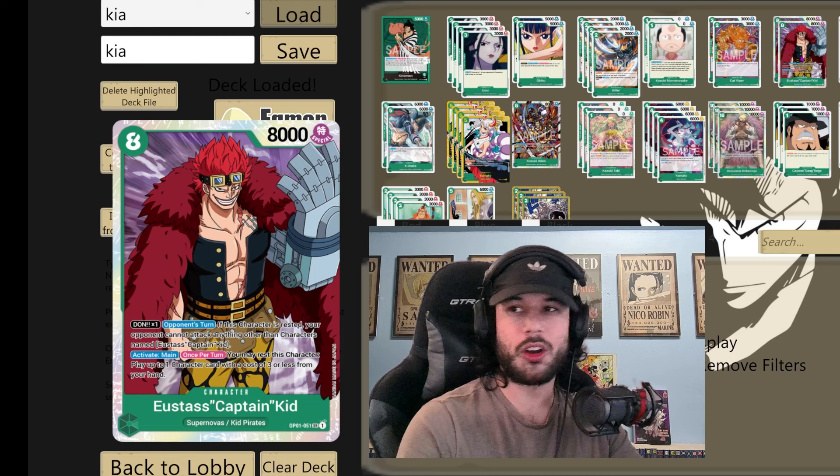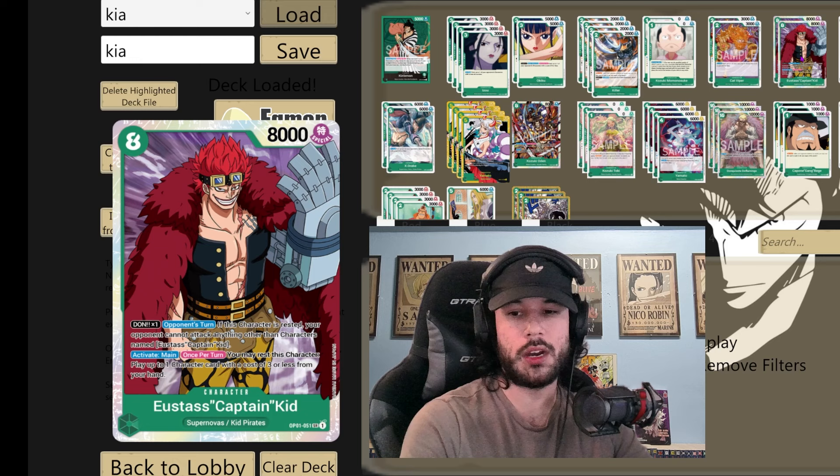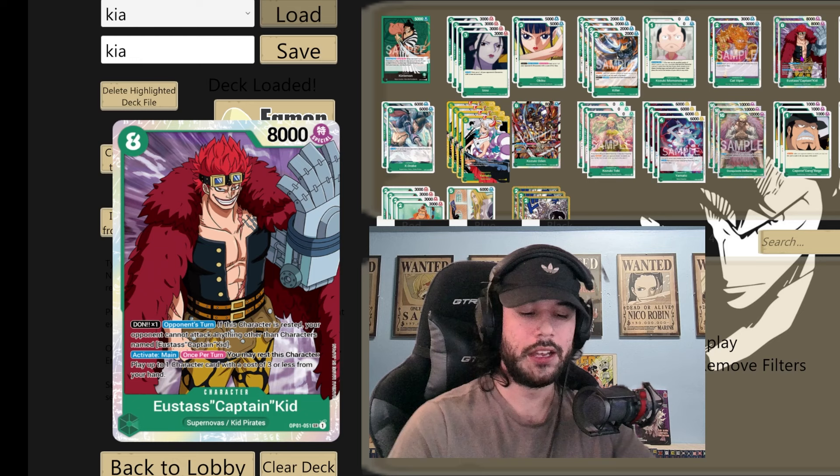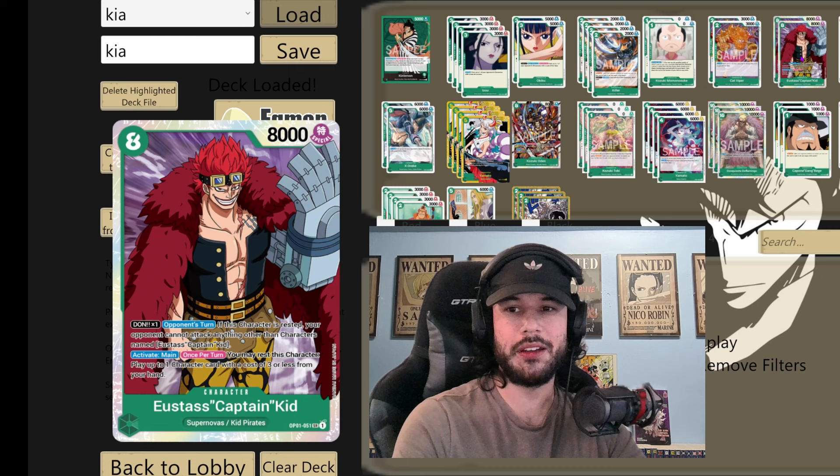We have three Bonnies to get this card. If we have this early our whole game plan revolves around getting it. The way you play this deck, if you see the line to play to this 8-cost Kid and it is actually game winning, you will win that game. If you're playing a deck where the 8-cost Kid line is good and you have the support for it, it is an extremely winning line. The card has been breaking hearts and making the game not fun since OP01.